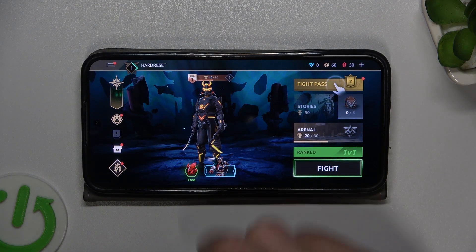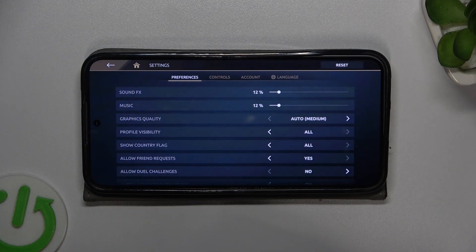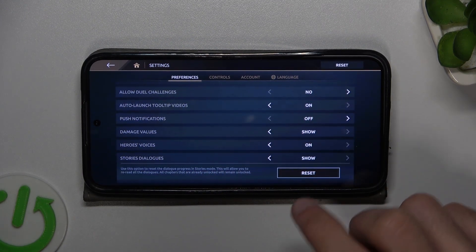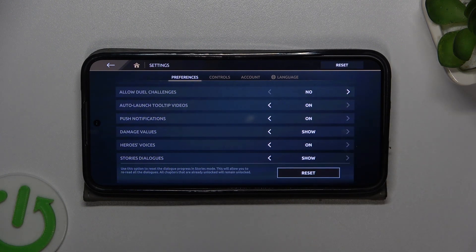First you have to click this menu button, then go to settings here, scroll a little bit down and here is the push notifications option. Just click this right arrow and it's enabled.